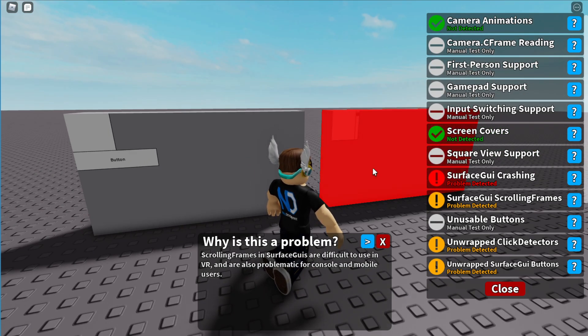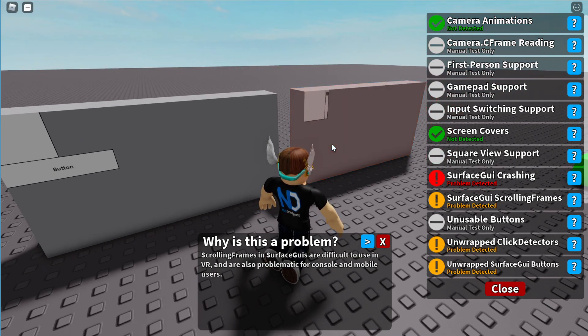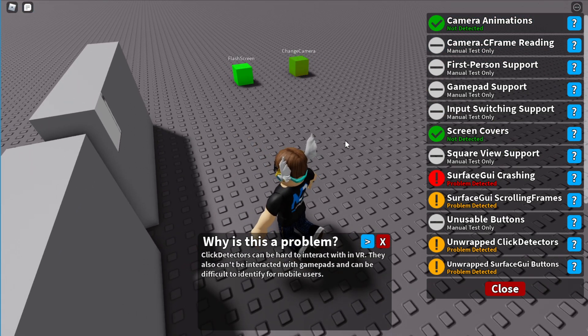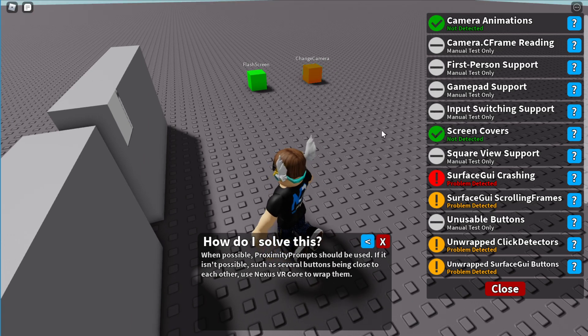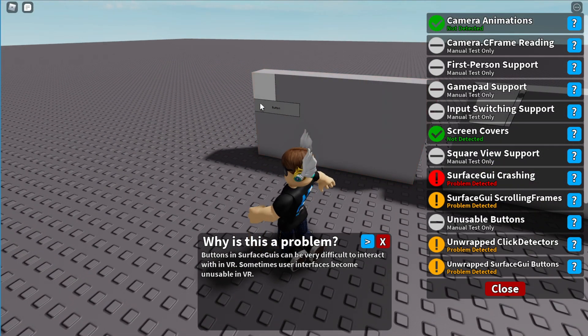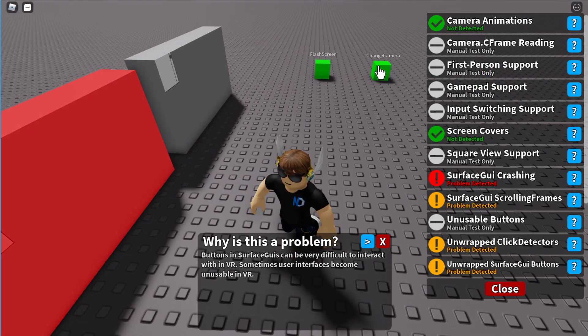Most of these have some sort of version of that, but not all of them do. Scrolling frames, for example, will also have the same type of highlighting effect. This one happens to have the problem with both of them, so that will result in that. And also things like unwrapped click detectors — which is a click detector that is not using Nexus VR Core, which I cover more on GitHub — will show up as well, as well as surface GUIs that have buttons that don't use Nexus VR Core, because both of these can be a bit difficult to use in VR.